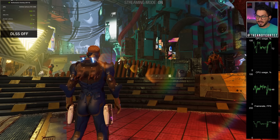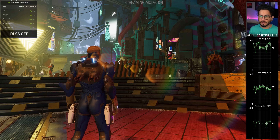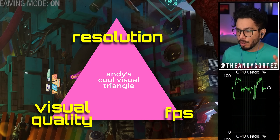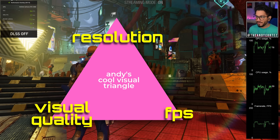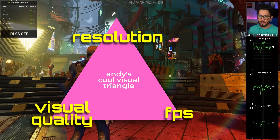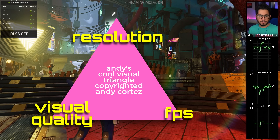The thing I love about DLSS is that it makes it so you don't have to choose between what I call the visual triangle — resolution on the bottom right, frame rate on the bottom left, and visual quality. Normally when you're running a game, you kind of have to pick and choose. If you want to run the game in 4K, you will likely have to run in 30 frames per second or low visual settings. DLSS makes it so that you don't necessarily have to choose between either of them, giving you an amazing balance between all three. Copyrighted Andy Cortez — whenever you use it, 100 bucks, Venmo me.